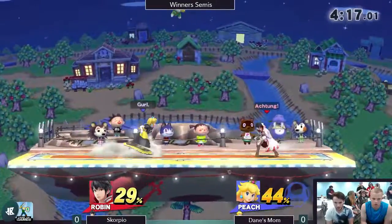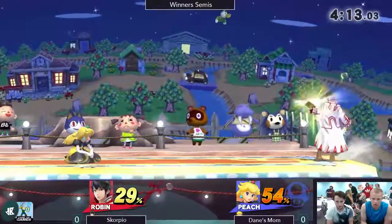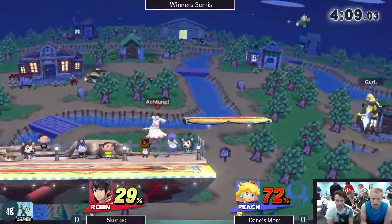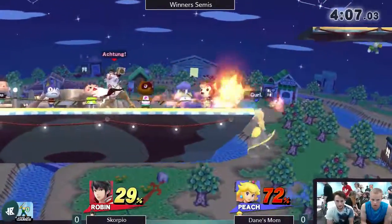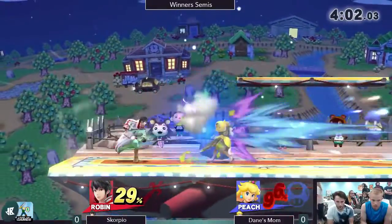A lot of the tools at Robin's disposal will force Peach to land or approach on the ground. Her ground approach isn't bad, but compared to her aerial approach you can't help but feel bad about it. We saw Dane's Mom trying to walk it in, trying to get a little earlier shield availability, but not enough.